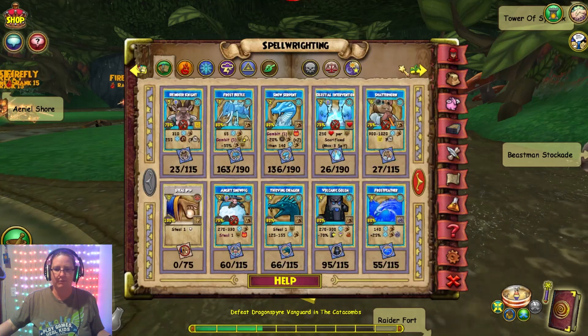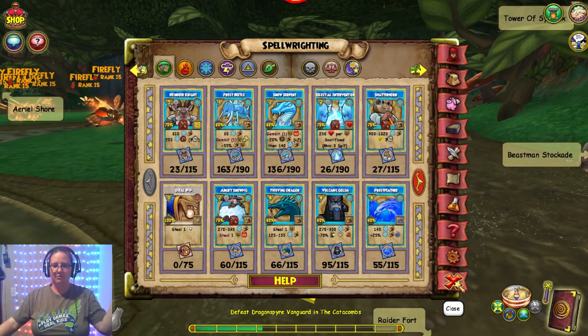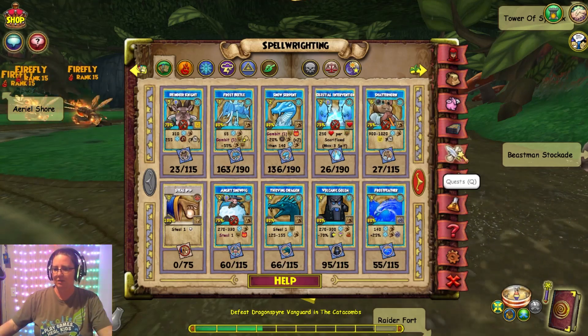Frost Beetle is almost to tier four, kind of the same with the Snow Serpent. But yes, that's it for the ice ones — so we're done with those.